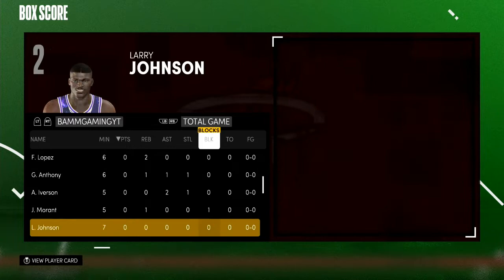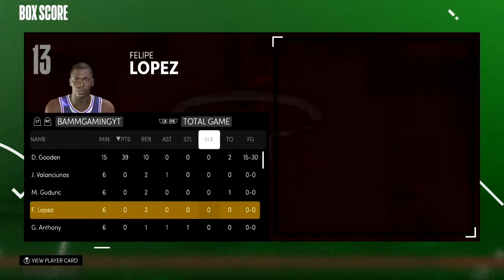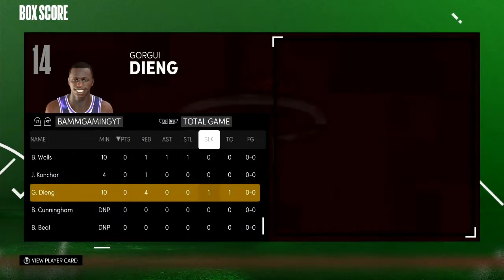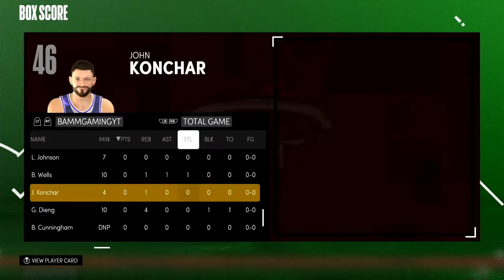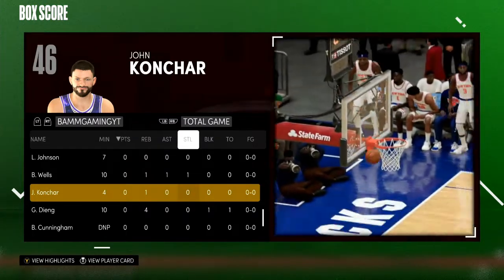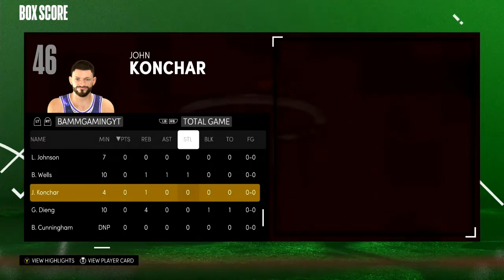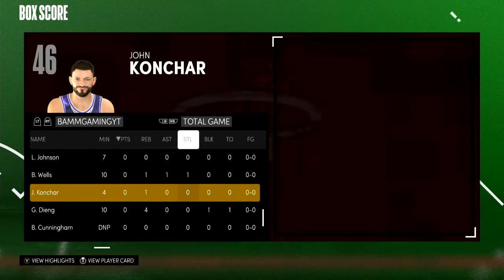Ja has one block. Wait — don't I need a block with a center? Dang has a block. Okay, he's a center — that's good. You see all these players have something on the stat sheet. Let me finish the game and then we'll preview the card. There's also another card that was just released in the Glitch Market as I'm making this video, so stay tuned for after I preview this card because I'm going to show you guys how to get that one.